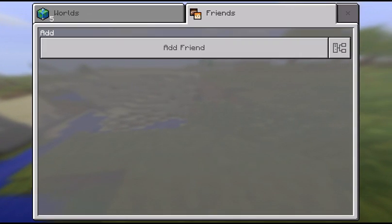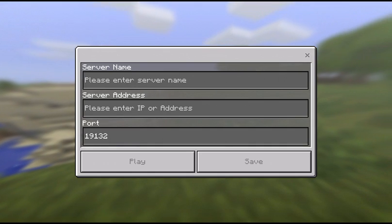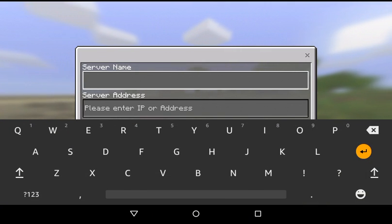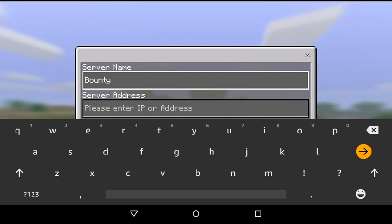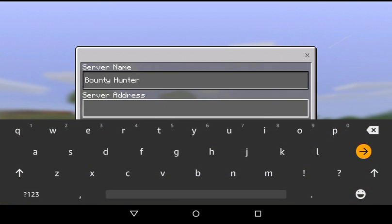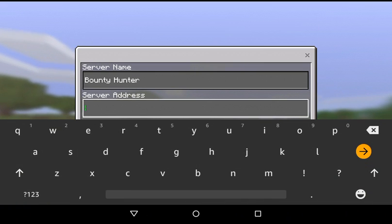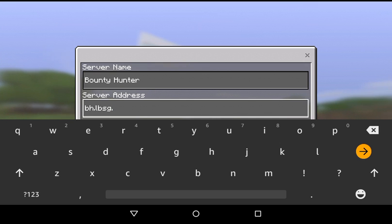So first you have to go to — I'm gonna do Bounty Hunter cause I find it most entertaining. So you spell Bounty Hunter, and then the server address and the port you just leave plain. The server address, you want to do bh for Bounty Hunter dot lbsg dot net.